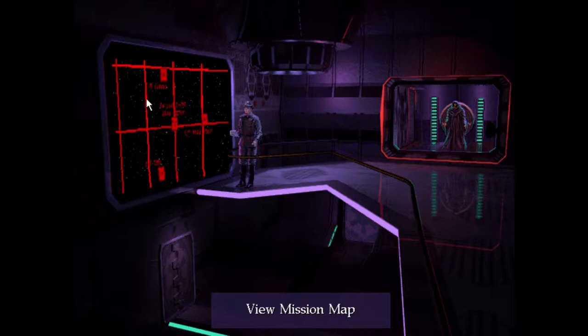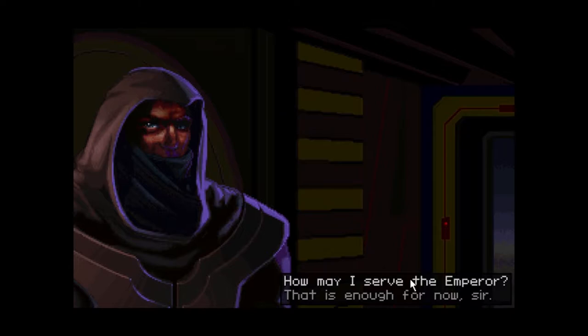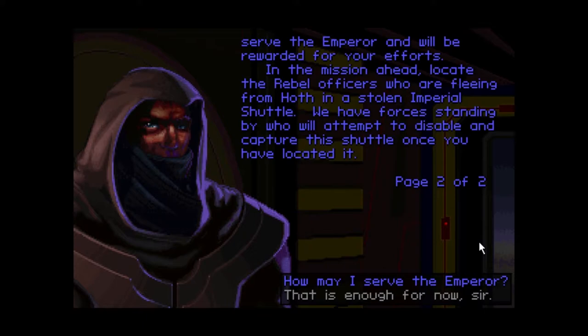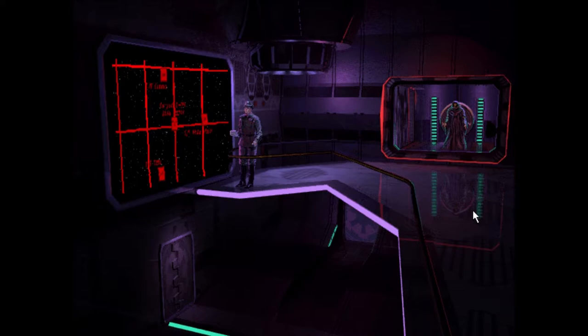Here's the interesting part — not only do I have my official orders from the flight officer, I now also have missions from this cloaked figure. I am a special envoy of the Emperor. In this time of crisis, political intrigue, and open rebellion, the Emperor requires special means of communication with his loyal forces. In the mission ahead, locate the rebel officers who are fleeing from Hoth in a stolen Imperial shuttle. As you can see, you can get bonus objectives from the Emperor, and by completing those objectives you can get special medals, awards, all sorts of stuff.